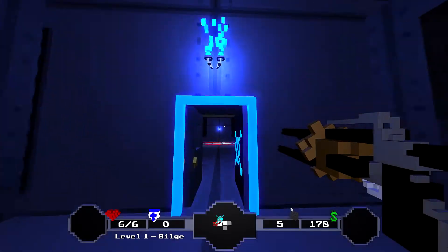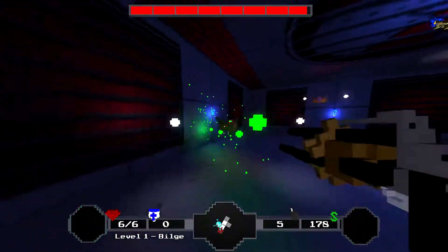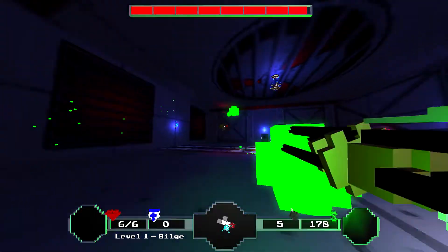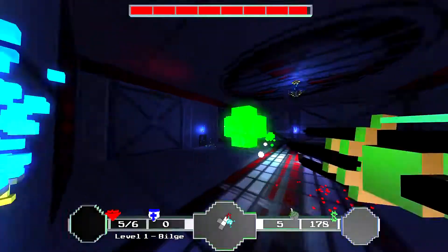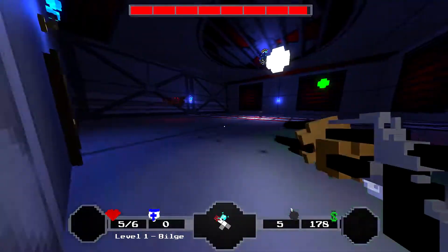Alright, the boss room's right there. Mini-boss room right here — who do we have? Mothra. Alright, fair enough. Let's just kill these little moths if we can. I really don't like using the Gilead Gun, but I figured I'd mix it up a little bit.